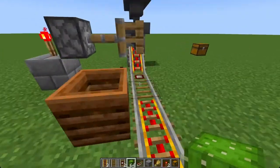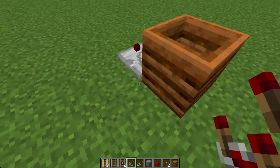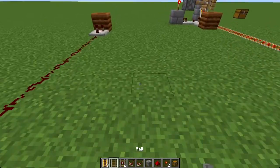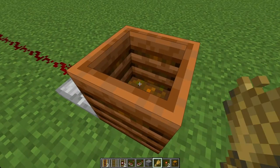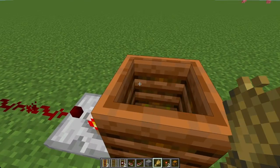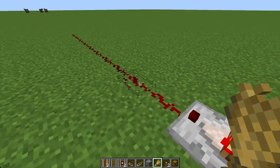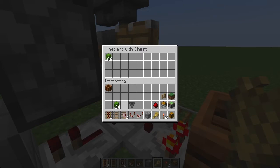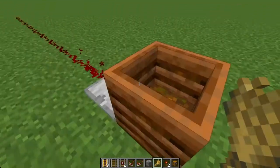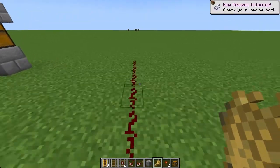That limit is currently set to a signal strength of 2 via this composter. Composters are unique in that they give off a signal strength equal to the amount of stuff inside them. You fill the composter by going up to it with some organic matter — like wheat — and right-clicking to put stuff in. It needs to make that sound; if it doesn't, it hasn't achieved anything. You can see we've gone from a signal strength of nothing to 1, then 2. There's a chance it doesn't actually increase — you either get lucky or you don't. It goes up to a max signal strength of 7.